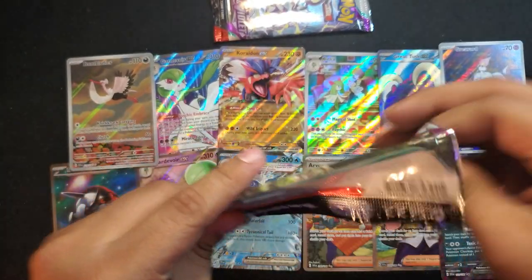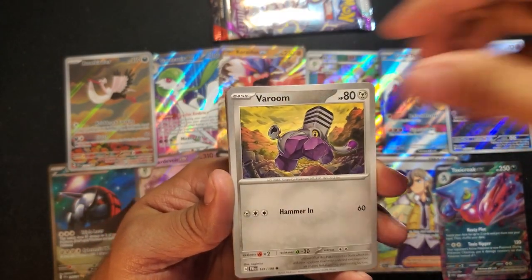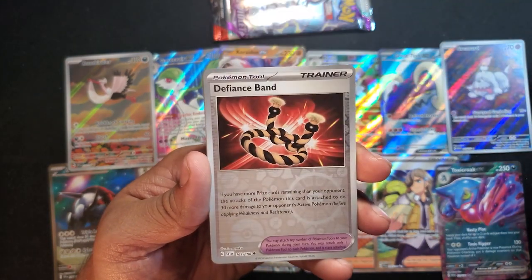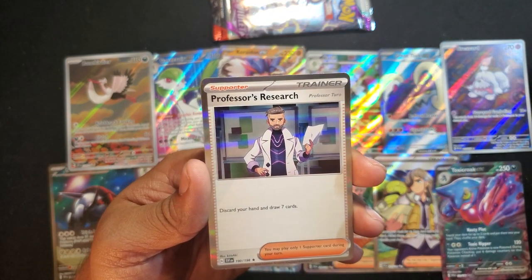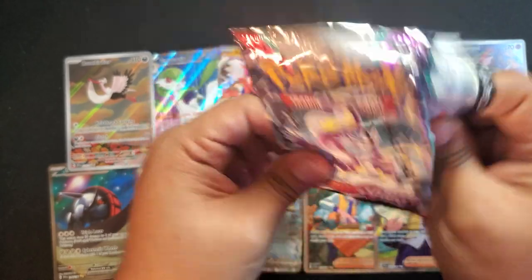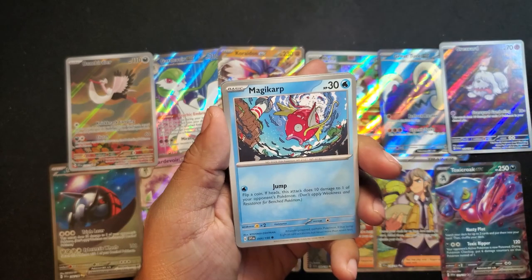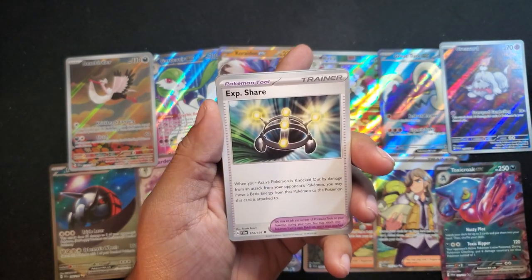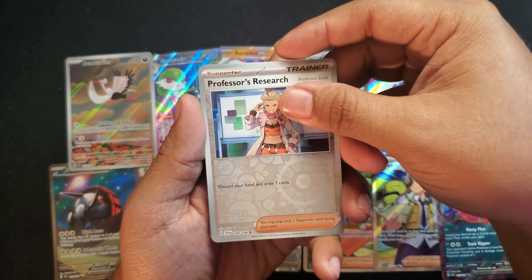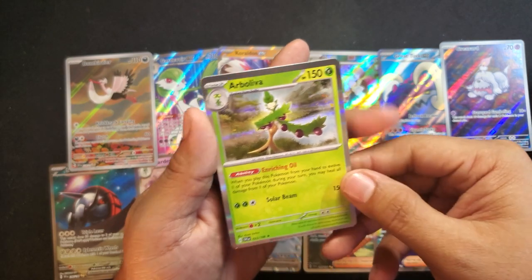The penultimate pack — already at 12 hits with two more packs, let's just beat 12. Tropius, Defiance Band, and Professor's Research. Final pack: Houndoom, Citadel, Magikarp, Magnemite, Experience Share — Reverse Professor Sada, nice — still have a chance... but no. Arbalova with Steel Energy. So it does look like you're only going to roughly get 12 hits per box.